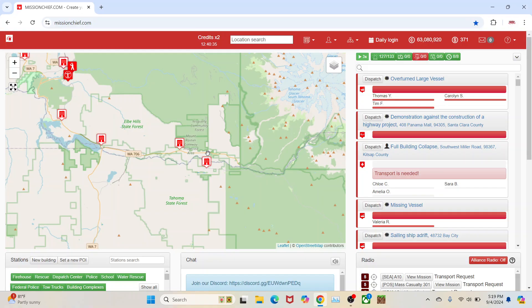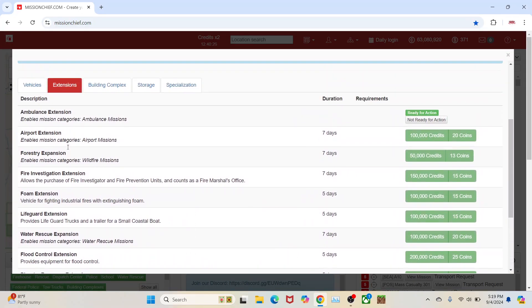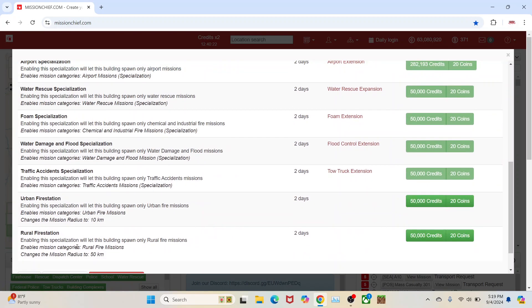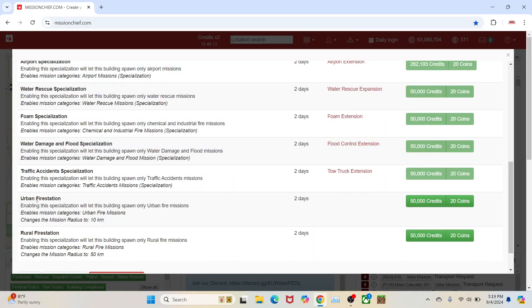What I wanted is very different than what Mission Chief actually came out with. We're talking about urban and rural designations. When we come down here, we can make fire stations used for urban — enabling urban calls that don't require water tankers, I do believe. I'd have to look into this a little bit more. But for an urban fire station, you can spend $50,000 to make it urban, or you can spend $50,000 to make it a rural fire station and it takes two days to complete.